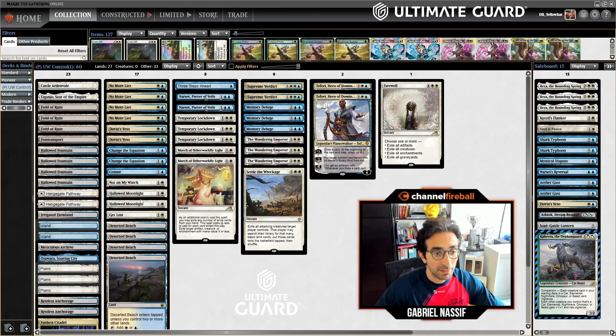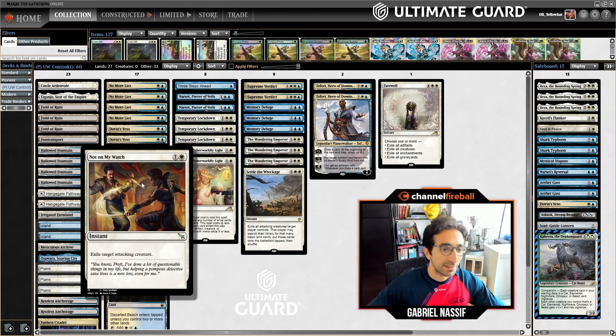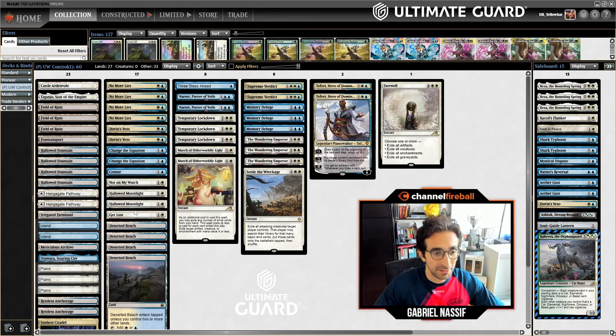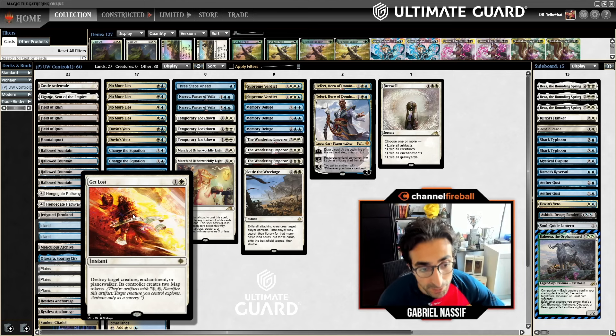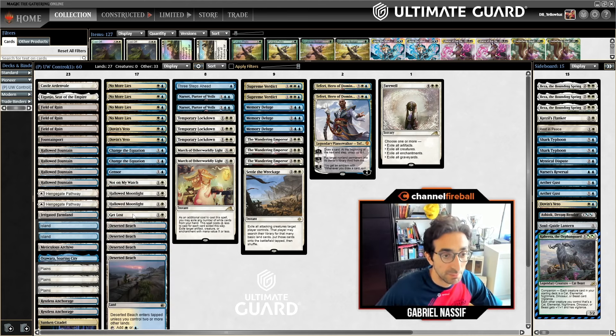For removal, I've got one Not on My Watch, one Get Lost, and two March. I think March is the best one and you see lists playing 3 or 4. Not on My Watch is another pet card — it's the happy medium. March can get clunky against Phoenix, having to pay 3 to kill a Shredder or even 5 to kill a Phoenix, and a lot of times you're going to have to pitch a card. Get Lost I'm not a fan of, but with Lockdown you can get rid of the Clues, and it's nice to have the versatility — you can get rid of a Planeswalker in the mirror too. Just a pretty solid card in small numbers.